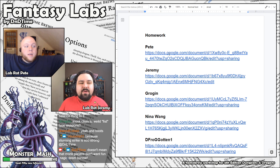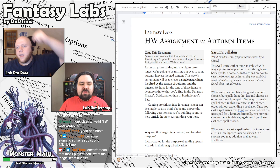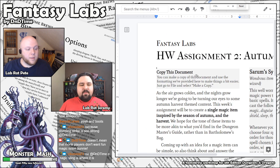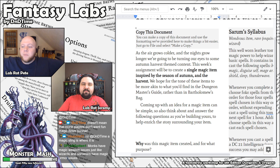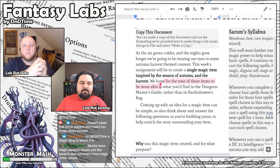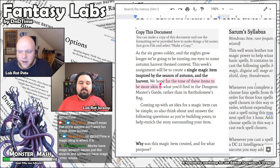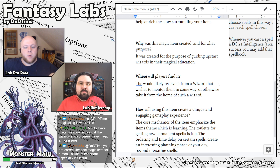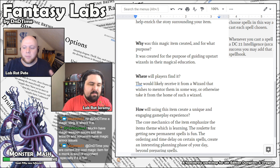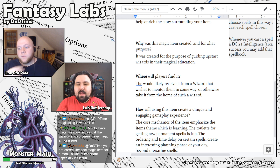Before we go too much further into this, let's just start looking at some of these magic items. Jeremy, you ready to hop in? Yeah, so Pete, let's just start with yours. What exactly was our premise this week for the thing? We called it Autumn Items, but what did we actually specifically ask for? This week we asked people to make items inspired by the harvest or just the season of autumn in general.